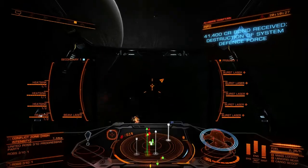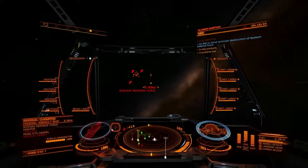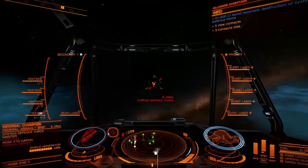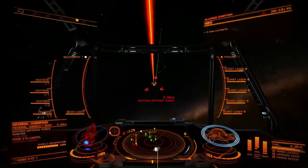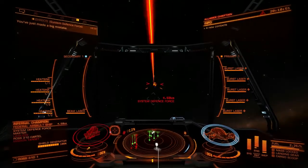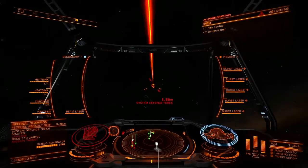41,400 credits. Now, if my ship explodes, then that combat bond is invalidated. Your combat bond vouchers, bounty vouchers, uncashed exploration data, any intel packages you have — all of that is invalidated when your ship explodes. Even if you returned to a station, switched ships, neglected to cash any of that in, and then your ship exploded, it will still be invalidated. So be aware of that.